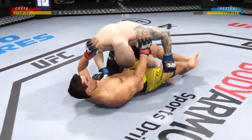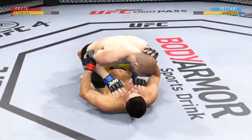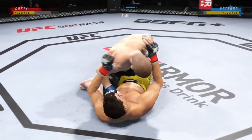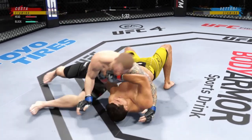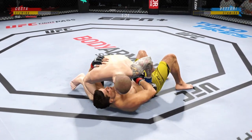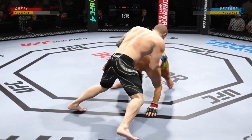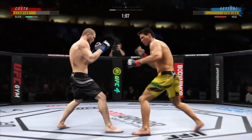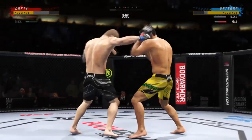He tags him with that left hand again. Beautiful movement, hip work on the ground here — just outstanding with the transitions. He is not staying in one place on the ground, and that's very important. 31 total strikes have now landed for the powerful Paolo Costa.